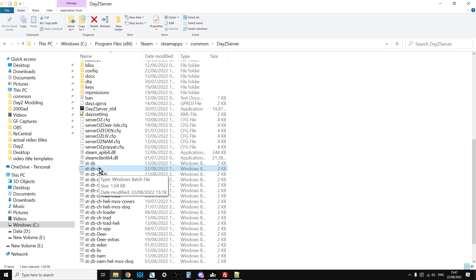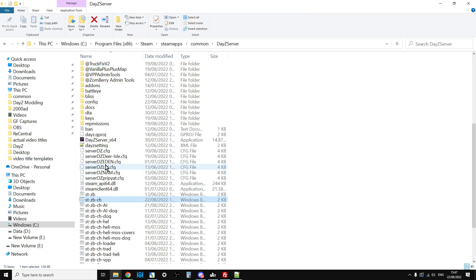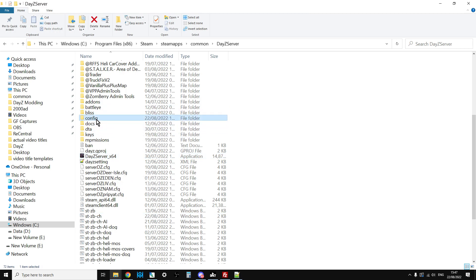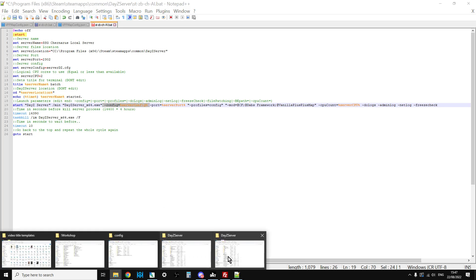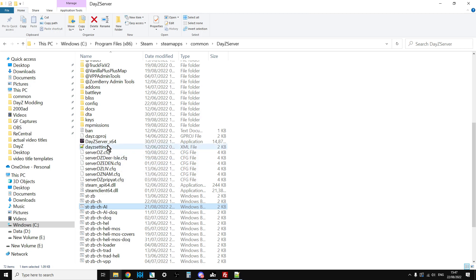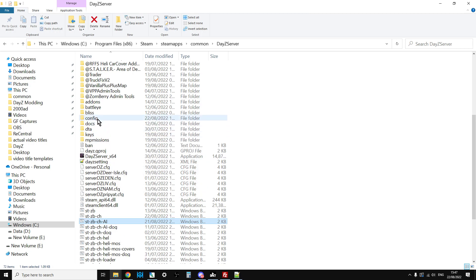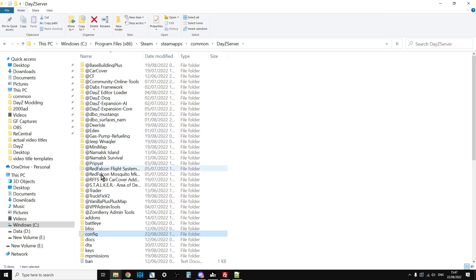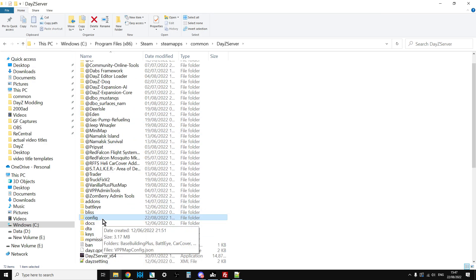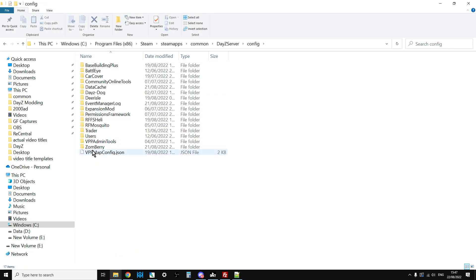Once you've done that, double-click the batch file to start the server. The first time it runs it will create a config file inside your server's config folder. This folder might be called config, profiles, or settings - check your batch file to find the name. If you go into that folder you'll see all the mod names listed there without the @ sign.